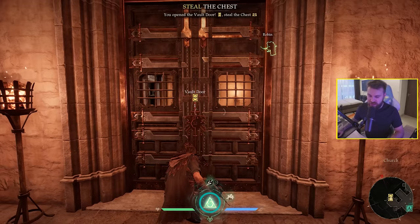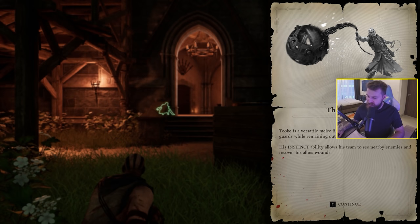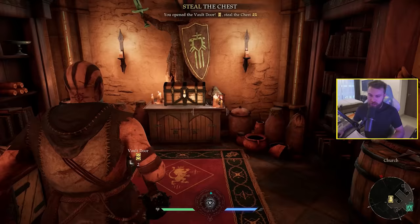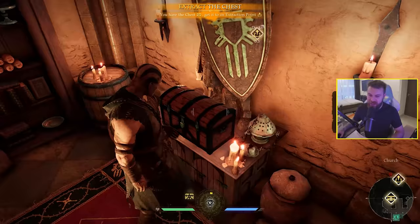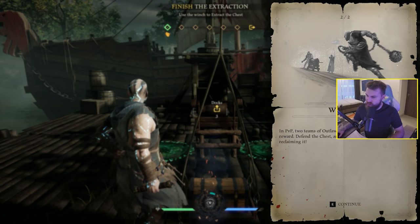Opening the vault — now we need to steal the chest. Next character: the Mystic, a versatile melee fighter using a flail. Big melee damage, not really super stealthy. We grab the chest and escape to the dock — there's a convenient boat waiting. Next we need to winch the treasure up.